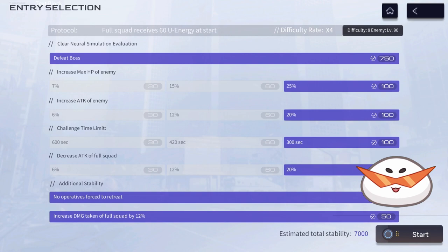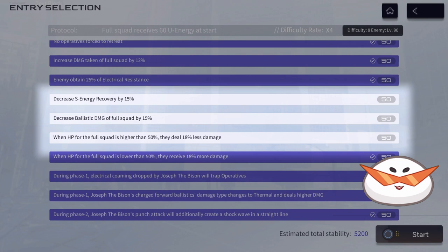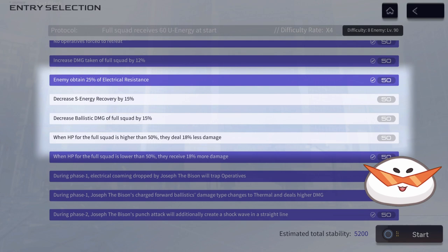For the basic options, turn off: increase max HP of enemy, time limit, and decrease attack of full squad. For additional options, remove: decrease energy recovery, decrease ballistic damage of full squad, and deal 18% less damage when HP is above 50%. If you are using electric as your main DPS, also remove the electric resistance.